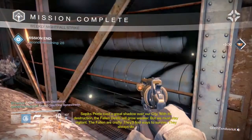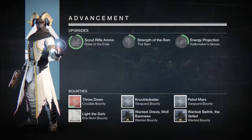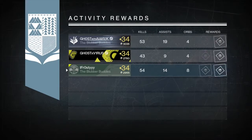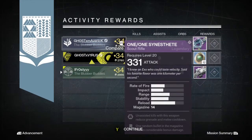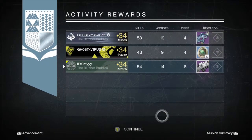Now we're getting into my warlock - let's see what we're going to get. Ghost Exmaver gets the 1/1 Synth, Ghost Exvirus gets 12 strange coins, and then I get the Sawtooth Oscillator. Pretty bad loot, not gonna lie - that was pretty unlucky.